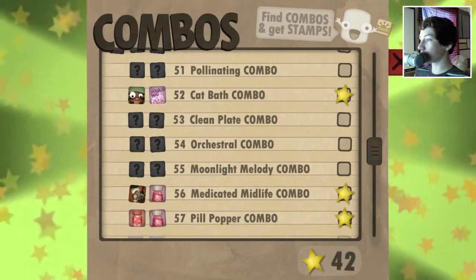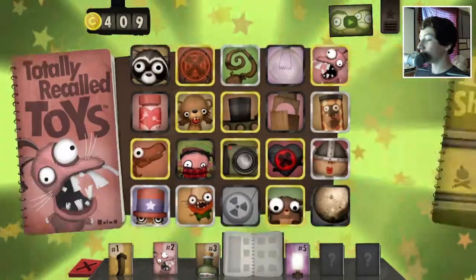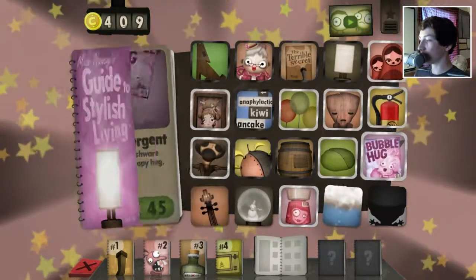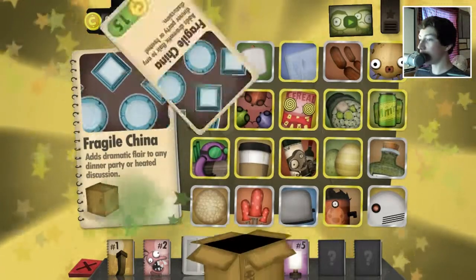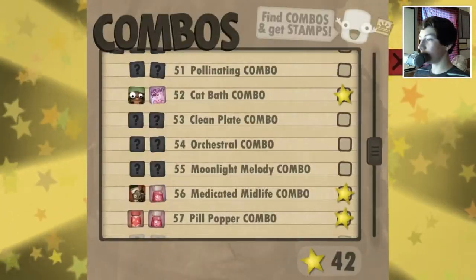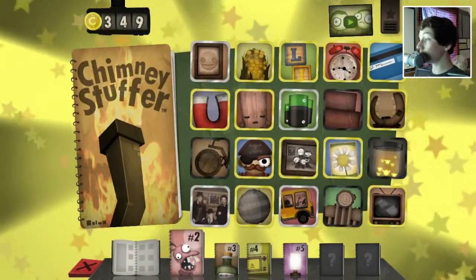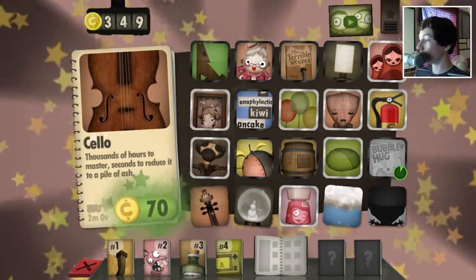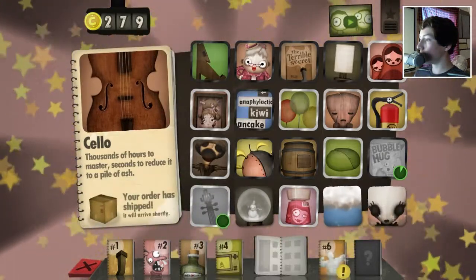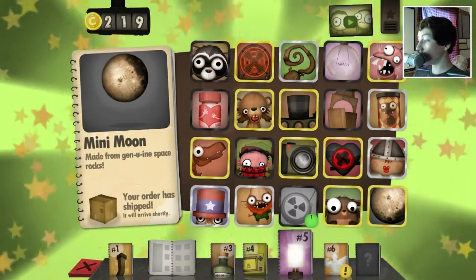What else do we have, though? Lots of combos. Pollinating clean plate. Orchestral. My god. Let's try the clean plate combo - that seems pretty simple. Probably cleaning and the plate over here. What else, though? Okay, so we have clean plate, orchestral, moonlight melody. Moonlight melody is probably... is there a cello? Probably the cello and the moon, I'm guessing - makes sense. And - ooh - new catalog!